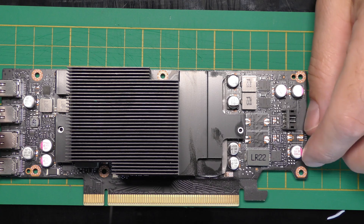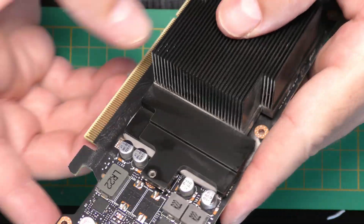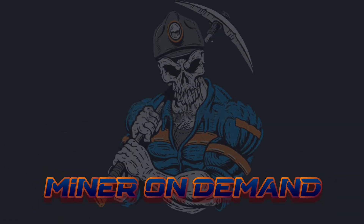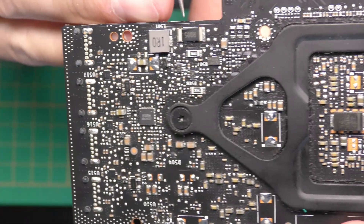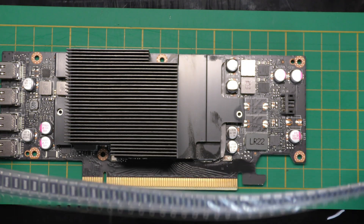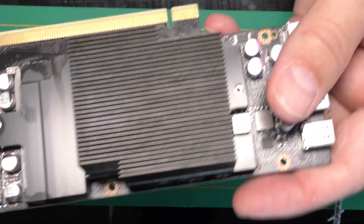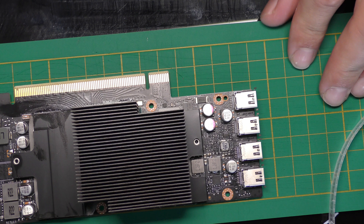Hello everyone, welcome to this video. I'm going to show you how to unlock the A2 Fazer — I'm actually going to show you how to do it. What we need to do is replace this little chip here; you've got one here and also one on the back over there. You can see the number there. I bought these on AliExpress, and what we need to do is solder one on top of each other. Let's get to it.